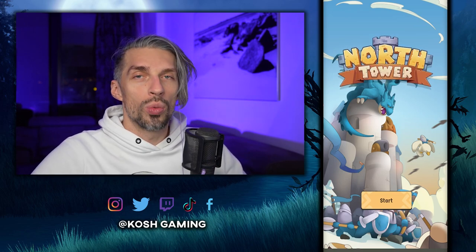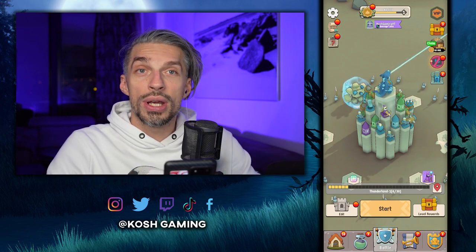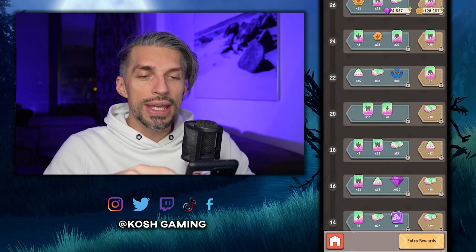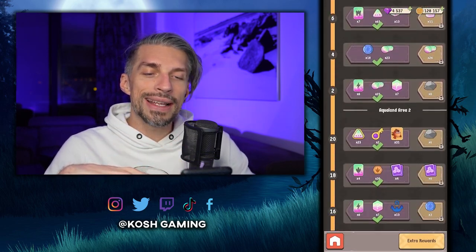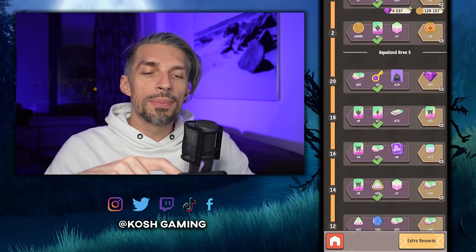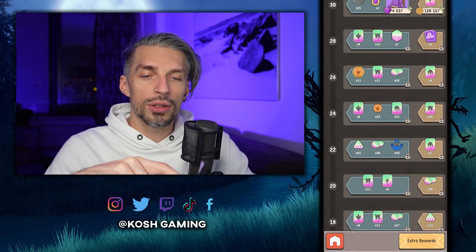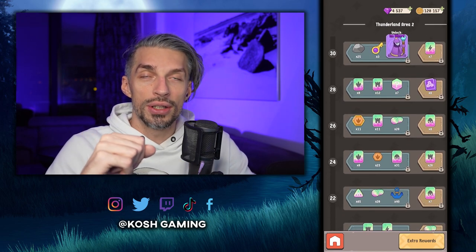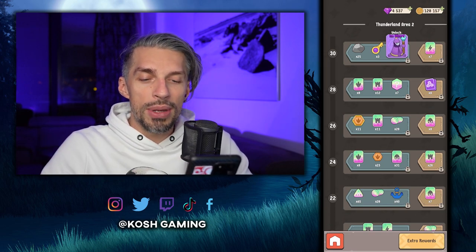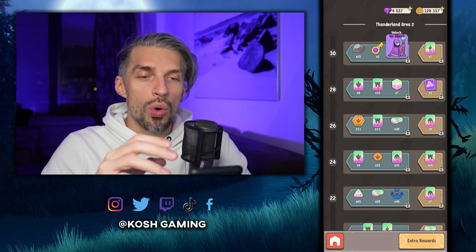First things first — you gotta complete as many levels as possible and push hard in the campaign. You can see the rewards, and every next level unlocks new things, new cards, and that kind of stuff. It's really important to notice that once a unit is unlocked — for example the ice wizard mage — it becomes available from random card drops. Before that, you can only buy him from the store.